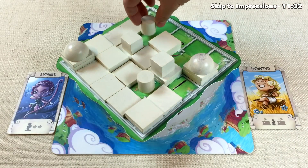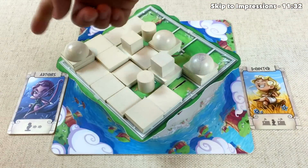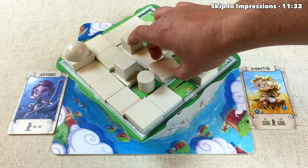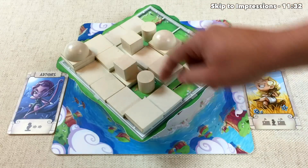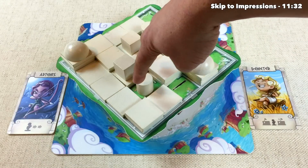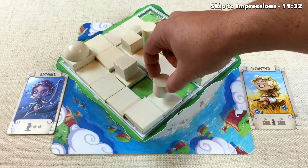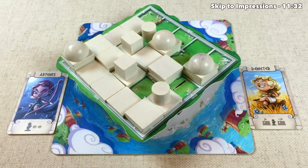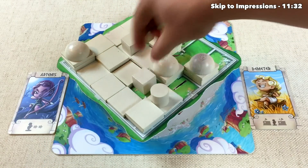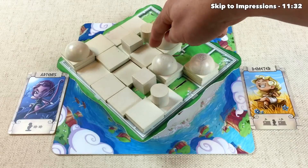Demeter has to move and dome that third-level building — if they don't, Artemis wins immediately, which is exactly what Artemis was forcing. Artemis can tell they control the tempo; they move one spot and build another third-level building, knowing Demeter can only move once and can't jump from the base to the third level, so they'll have to move adjacent to dome it, pulling their builder even farther away. Demeter goes slightly higher so they have more flexibility, then builds the dome. Artemis jumps into position and builds yet another third-level building — Demeter's builders have no way to reach it.